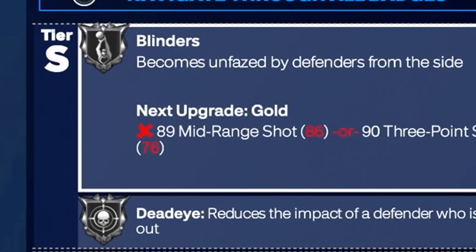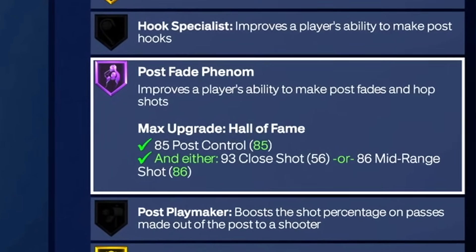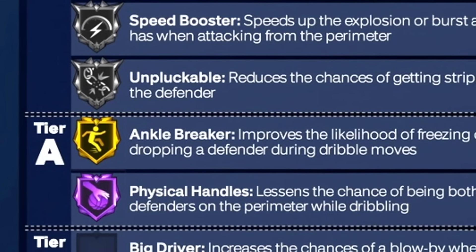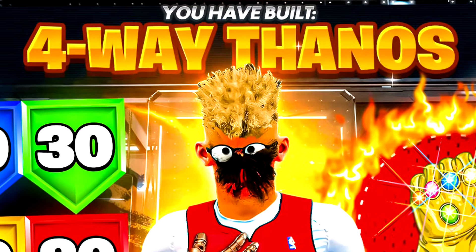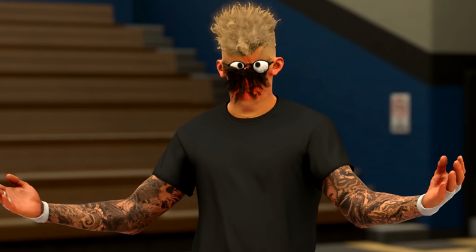This build shoots very well with lots of silver and gold shooting badges. It also gets Hall of Fame post fade phenom. Then it's also very good at dribbling with Hall of Fame physical handles and gold ankle breaker. The four-way Thanos build does it all and will completely dominate 2K24.